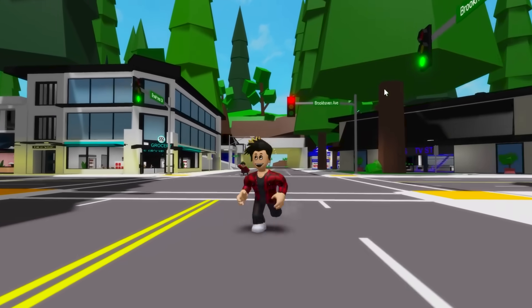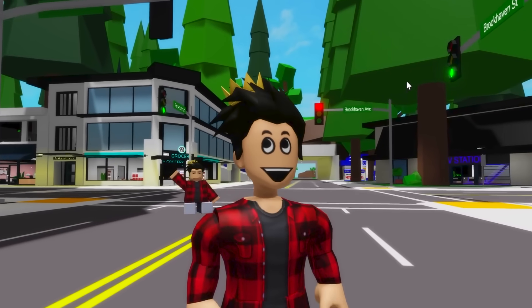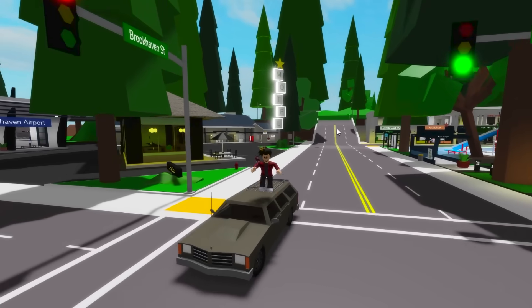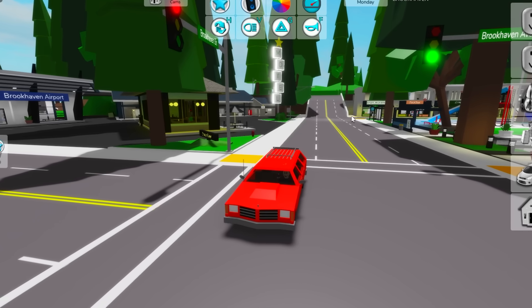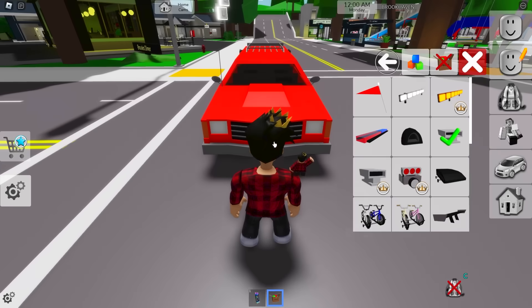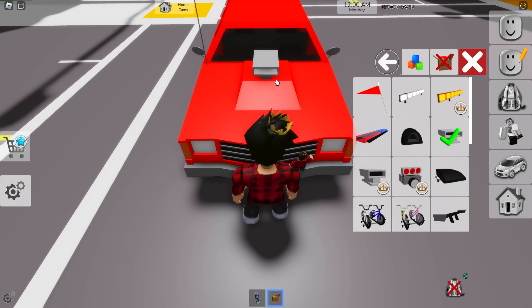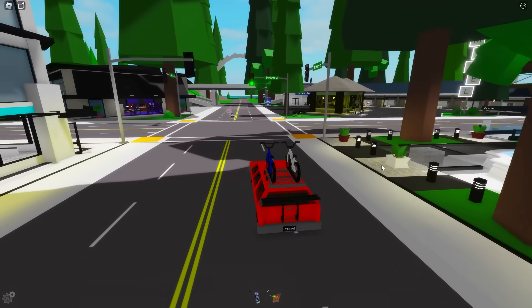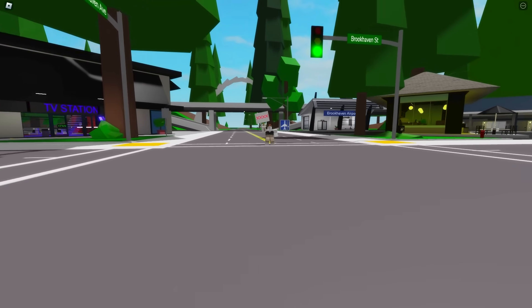The coolest thing about these classic cars is how easily you're able to modify each of them. For example, this one right here is quite an old, well-used family car. We'll start by giving it a nice red color, then add a spoiler on its back, and a few little details. Just look at how it looks now — it surely looks a whole lot better than before.